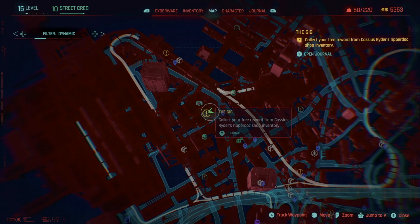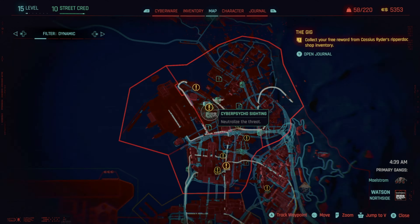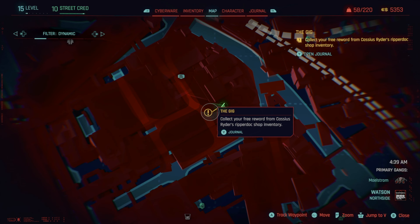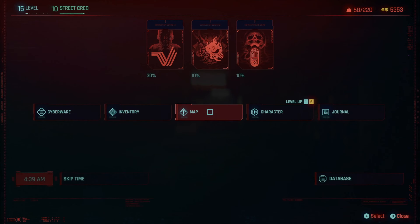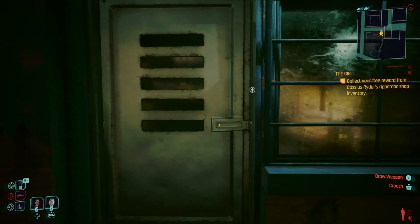So, if you're just like me and you just started playing Cyberpunk 2077 2.0 because it was literally unplayable before, welcome! Today we're going over how to progress the mission called The Gig, where you need to collect your free reward from Cassius Ryder's ripperdoc shop inventory.